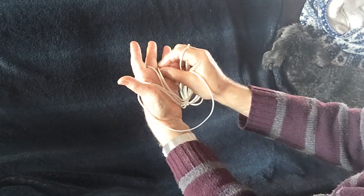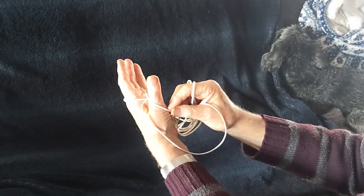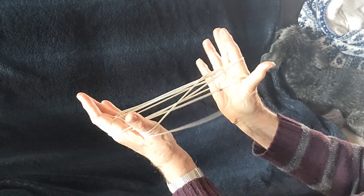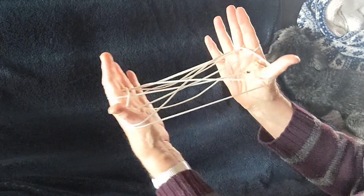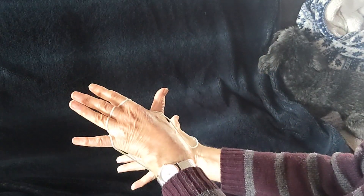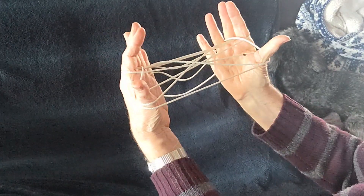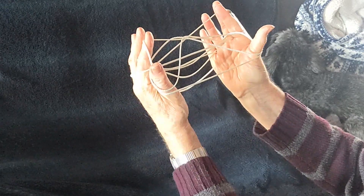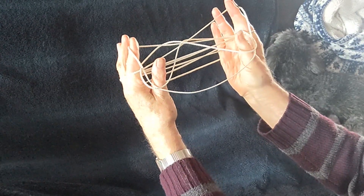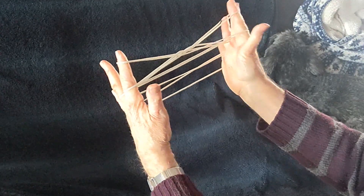Now look very carefully and sort out where the near ring finger string is and lift it over the thumb. Same with the other hand — find the near ring finger string and lift it over the thumb. Now with the indices go into the thumb loops and from below pick up the far thumb string, letting go the thumbs altogether.